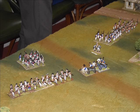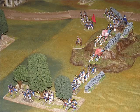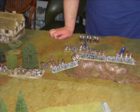Here we see the American right flank brigade, here's the central position of the Americans showing the brigade there, occupying the hill, and the American left flank brigade position, again occupying a fairly strong hill position.